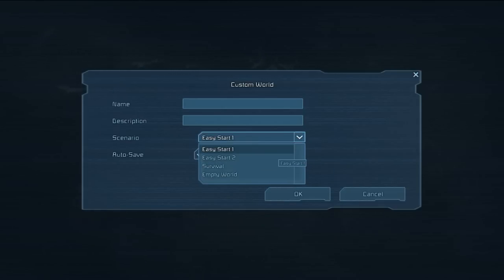I honestly prefer Easy Start One and the Empty World. Empty World is the easiest to load on a low-end PC, and Easy Start One has a few asteroids but is otherwise pretty much empty. Easy Start Two I would avoid because it has a station which takes up a lot of memory. When creating a world you're also given the option to autosave.